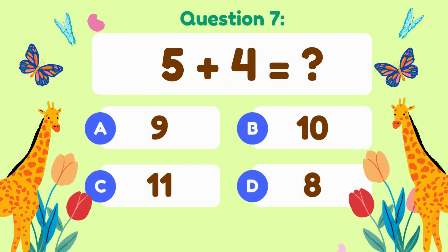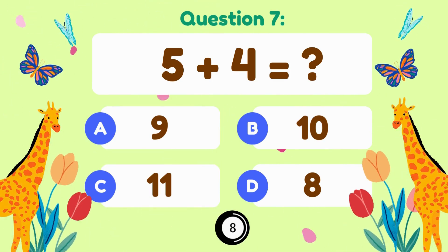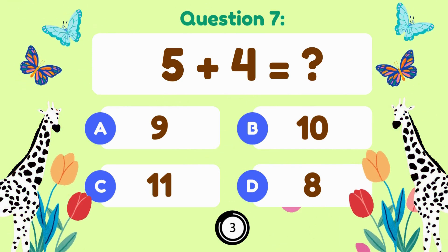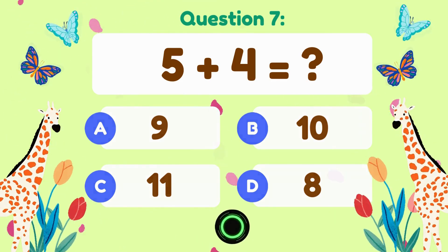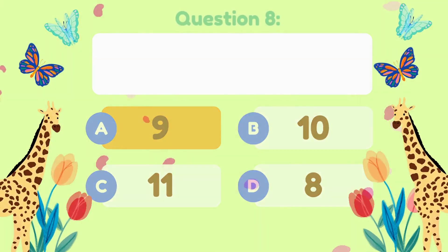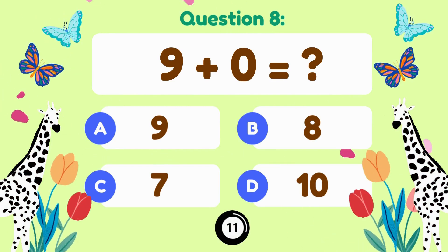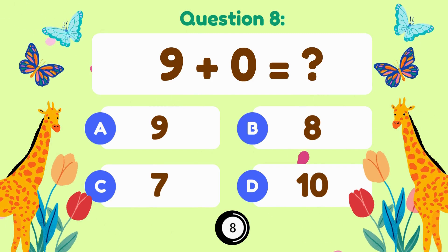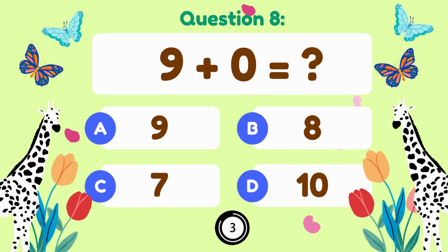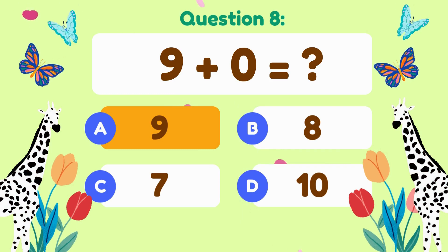5 plus 4 equals — 5 plus 4 is equal to 9. 9 plus 0 equals — 9 plus 0 is equal to 9.